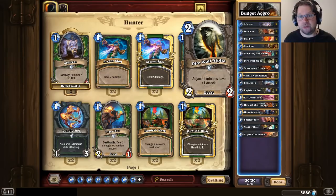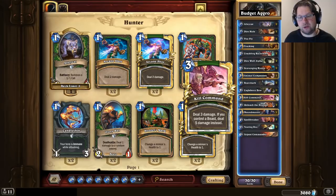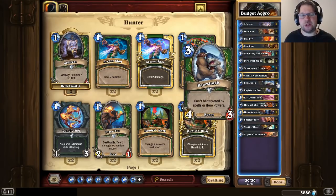The curve continues into turn 3: Animal Companion, Bearshark, Eaglehorn Bow, Kill Command, and Unleash. Bearshark is especially good against slow decks because slow decks typically have a lot of trouble trying to get rid of Bearshark — it cannot be targeted with spells.